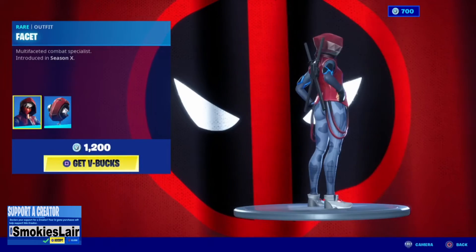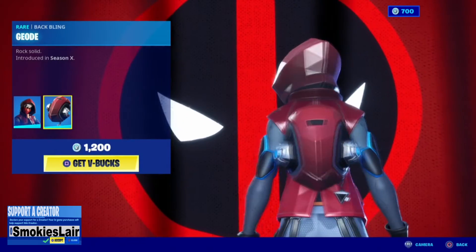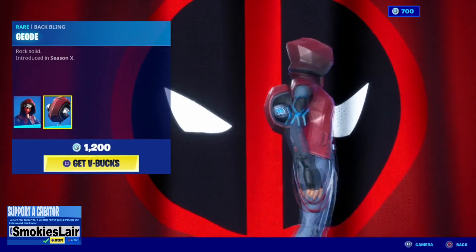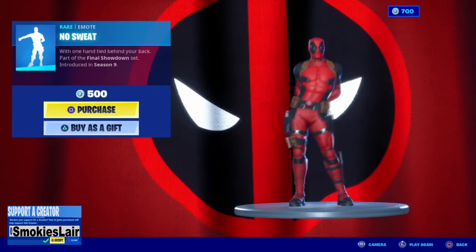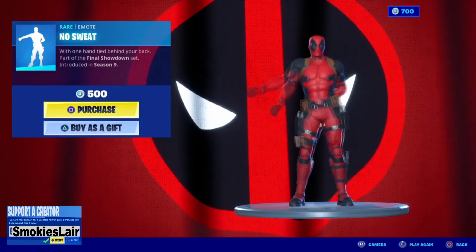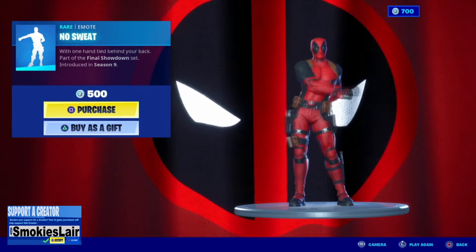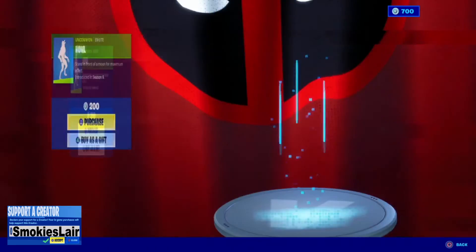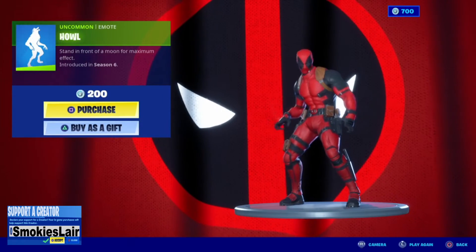Then we got Facet — always loved her coat. She's always amazing and her back bling is kind of weird, but overall pretty nice. And then we get No Sweat — gotta have that one-arm floss. That battle that this came from was epic guys. And then we got Howl — yeah, I love it.